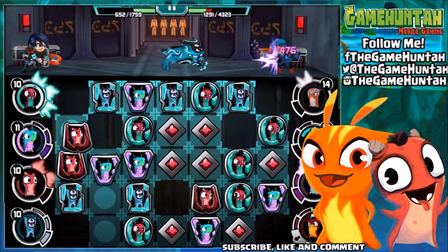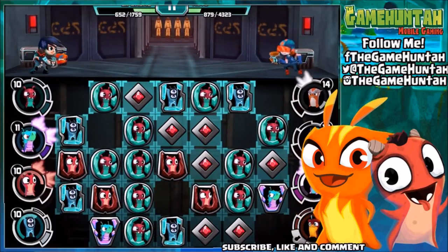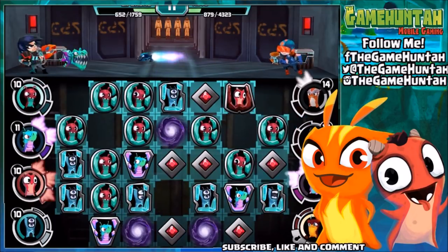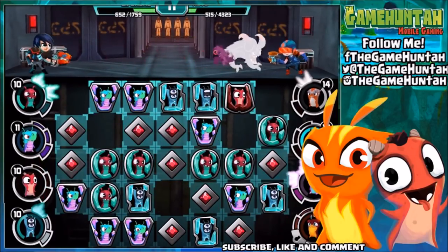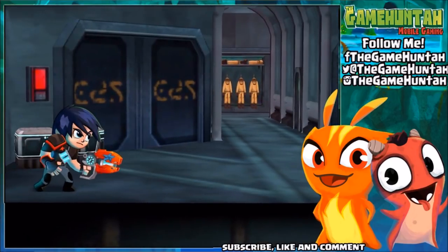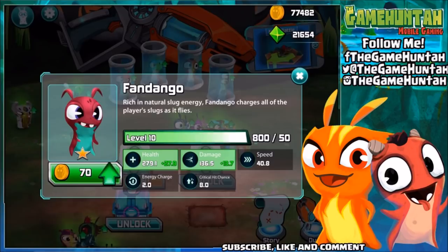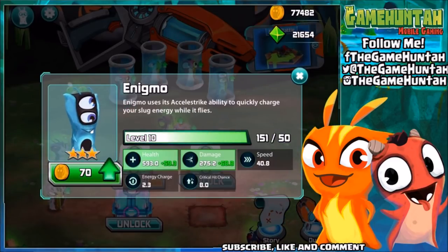Enigma is super charging, mega charging — same as Fandango. This is just crazy! Now let's compare the charging power. Fandango has an energy charge of 2.0 and Enigma has an energy charge of 2.3. That's the big difference — we got better damage AND more energy charge from Enigma.